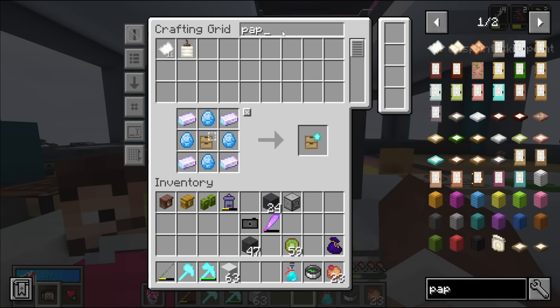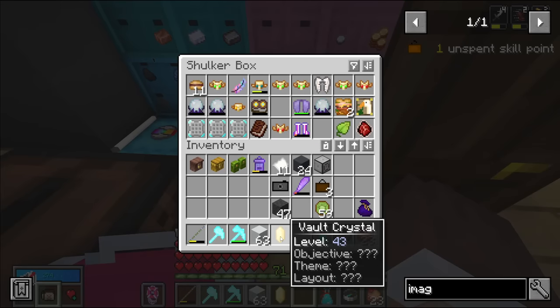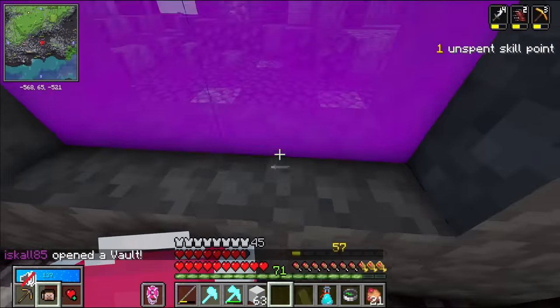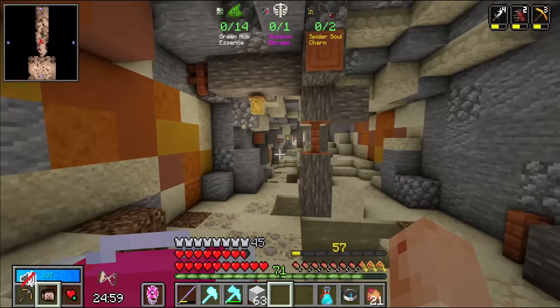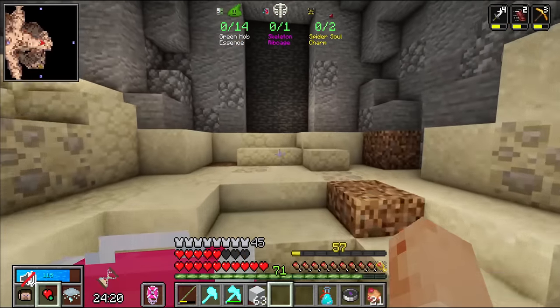I'm gonna need my camera and I'm gonna need paper and a few of these image frames. And I do have this old vault crystal, so let's take that and then take my things. Let's go into a vault. Oh, it's a scav. I'm not intending to run this vault — I just need to go behind the portal to this right here.